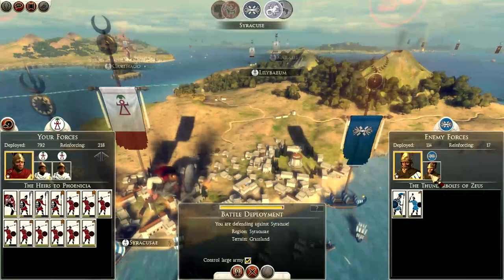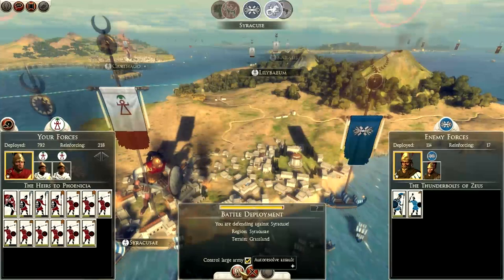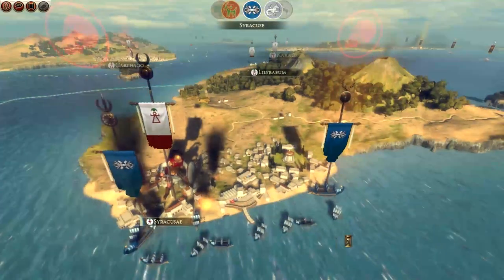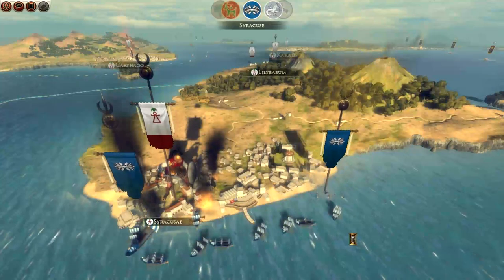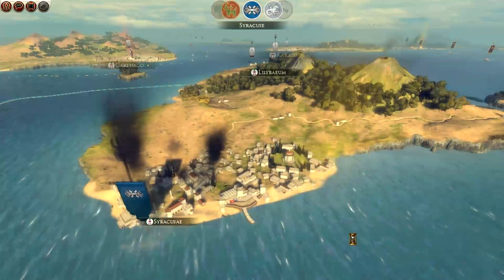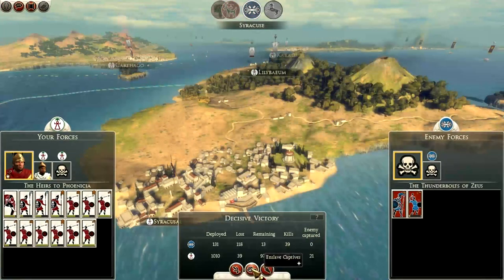We've been besieged by Syracuse. I'm not going to bother fighting them - I want to resolve this one. We'll go with an aggressive stance and that will wipe them out surely. Syracuse has been eliminated from the factions page. We'll enslave them - I'm not quite sure how the enslave option works.